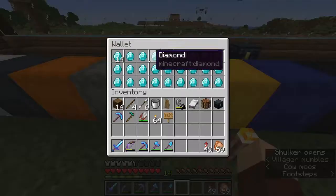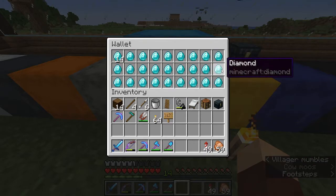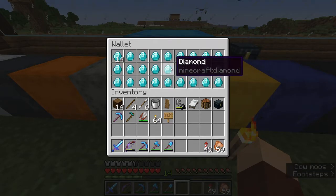This right here is my diamond box — I call it my wallet. We're pretty weak right now, guys. We're looking pretty, pretty weak. Oh my gosh, I need more diamonds. And we need to go mining, so we're going to go ahead and plan to do that because this is pathetic.